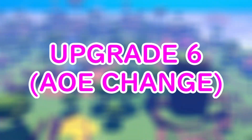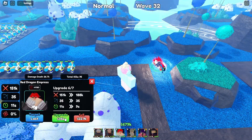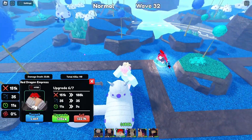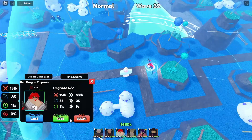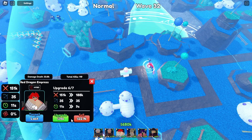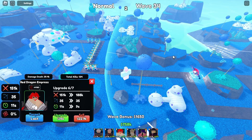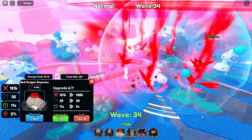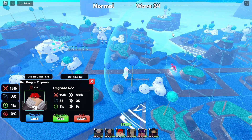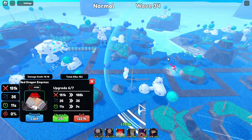This is upgrade 6, which will cost 25k — she gets a significant increase to 151k damage, range 35, cooldown 11 seconds, and she turns into a full AOE unit. She goes to a hybrid, ladies and gentlemen — this might just be one of the best meta units to use. Her effect is basically summoning 4 to 5 beams into the ground, causing a big amount of AOE damage.